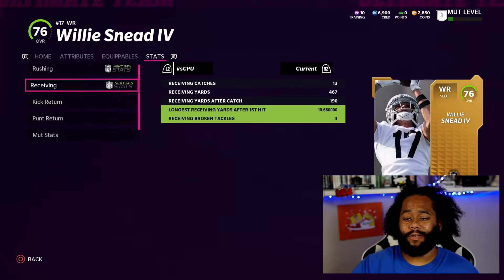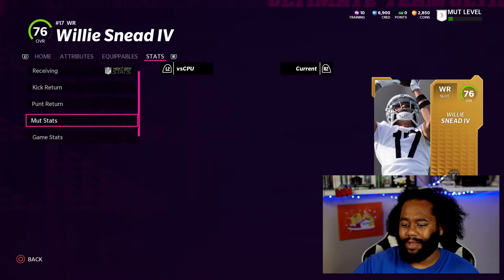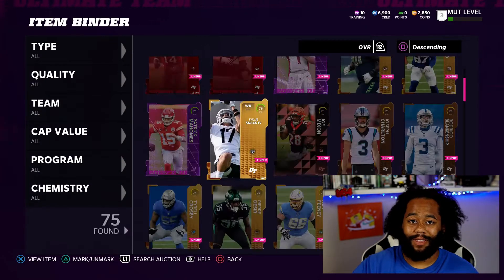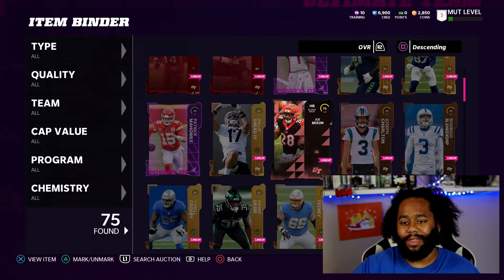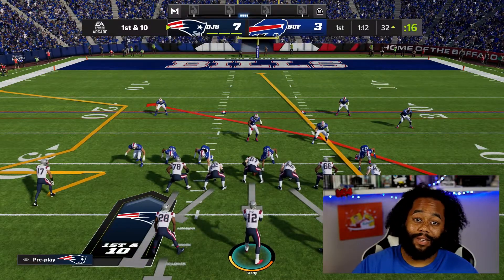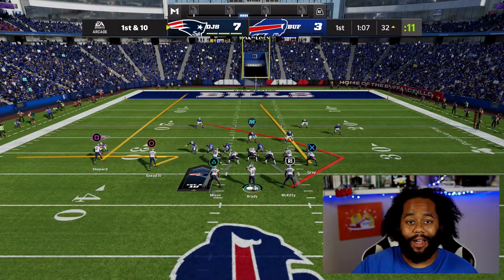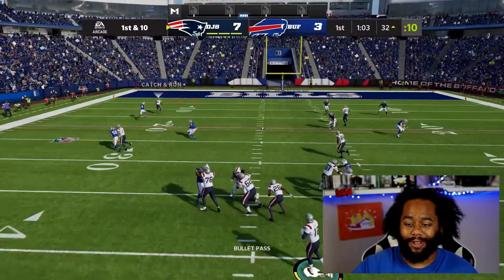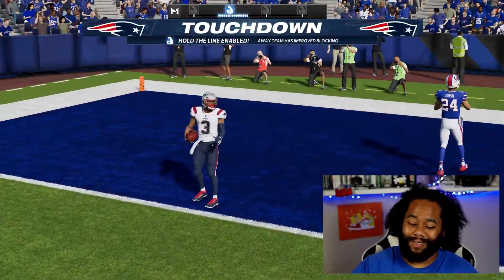These solos are pretty simple, same as the Mahomes ones - another 10 solos with easy stuff like score a touchdown this drive, score a touchdown this play, complete comebacks, things like that. It's a bit different playing with Brady compared to Mahomes. You're not trying to get out of the pocket and scramble with Brady - when you're in the pocket with him you just want to launch it. Easy touchdown.